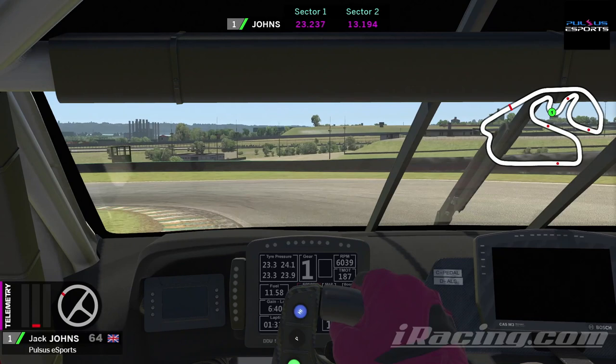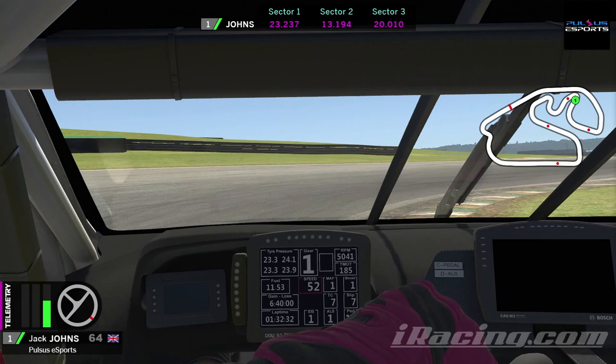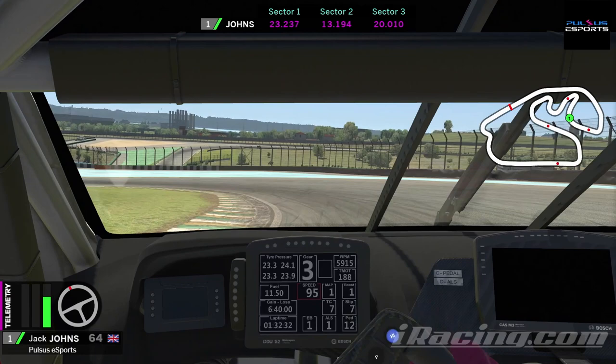As soon as the curb ends on the right hand side, from 3rd down to 1st again, braking right out to the left hand side of the track to open up this right-hander. We should be back on the throttle now, feathering through this left-hander to keep that back end in check, climbing up through the gears. Get over to the right hand side — curb ends, 4th down to 2nd, off the track braking, open up this corner as much as you can.